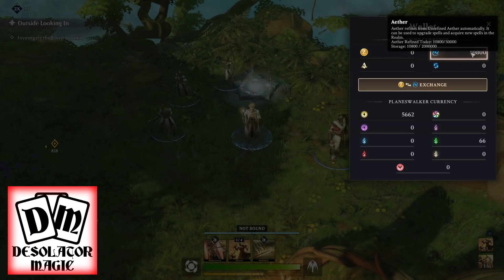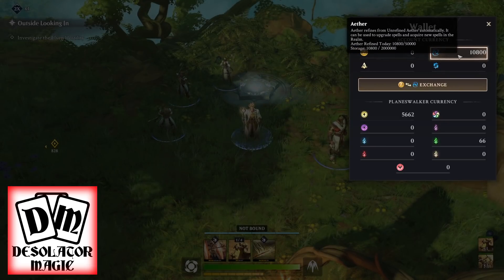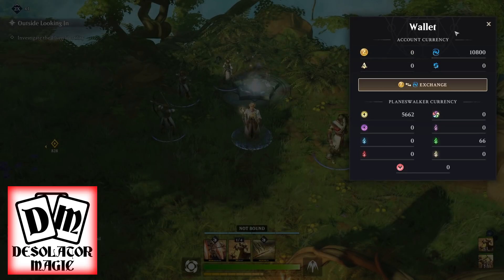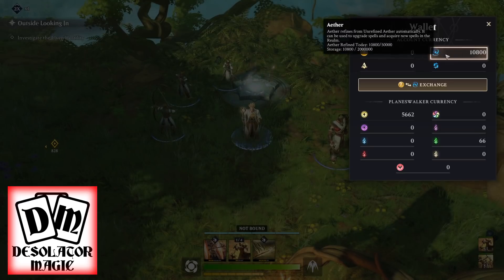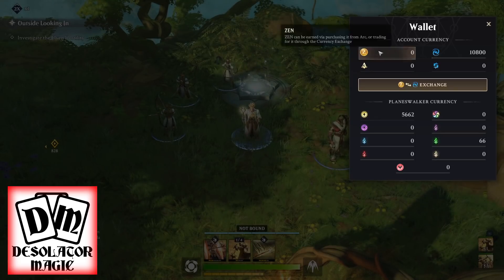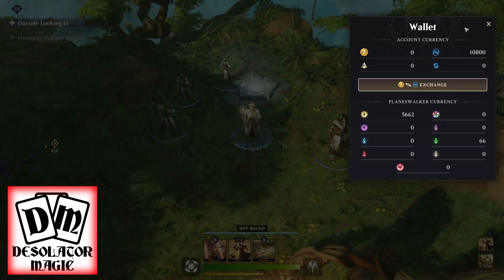They also have an exchange — similar to Neverwinter — where you can trade ether for Zen points to buy premium stuff just by earning normal in-game currency. So if you work hard enough, clear missions, and get good rewards, you never have to buy Zen. In Neverwinter I'd open loot boxes, sell items for the in-game currency, use it to buy premium currency, and use that to buy more keys — a loop they didn't stop. So before people complain too much about pay-to-win, remember you can get Zen for ether right now.